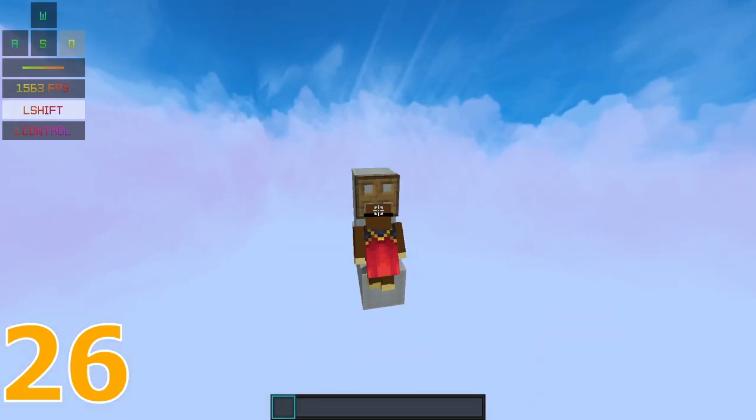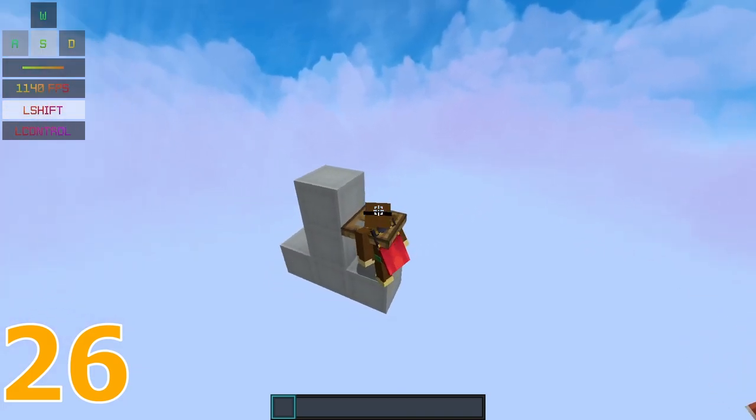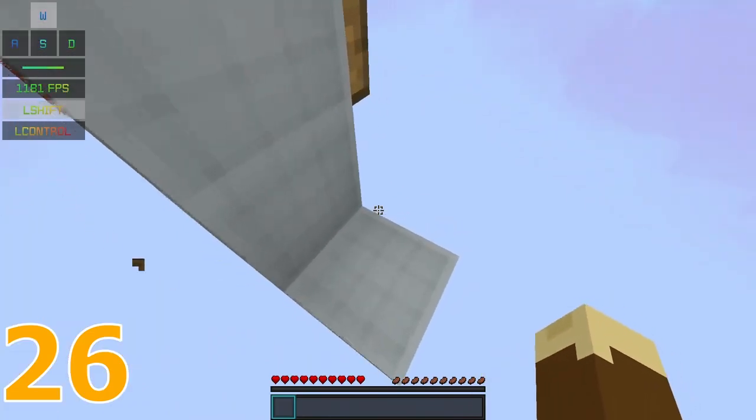If a player flips a trapdoor while being in its hitbox, the player will clip through the trapdoor and travel through it like it's air. This is usually how the winged neo is performed.